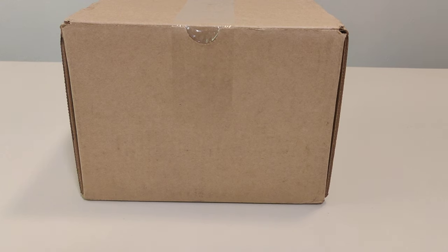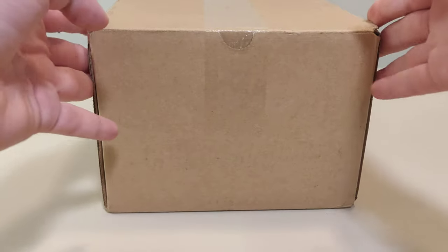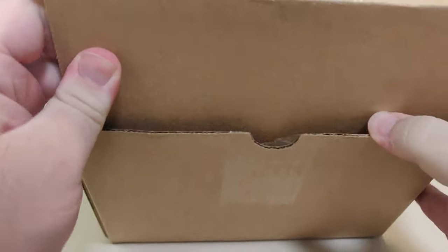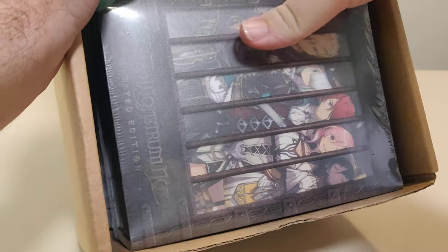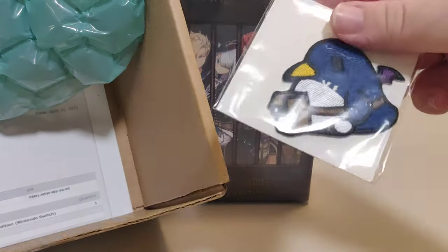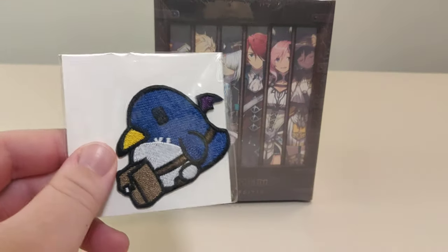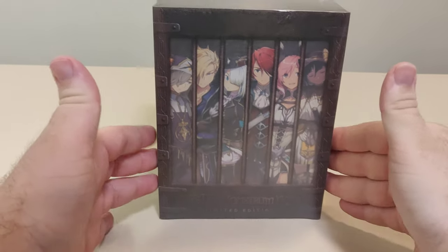Hello everyone and welcome back to another Switch unboxing video. Today we have another game from NIS America. In here we have Ys IX: Monstrum Nox. Nice box over here and we have a little patch they added for the Disgaea 6 demo, and then just a packing slip and bubble wrap. They gave the same patch with the silver case collector edition I got a few days ago.